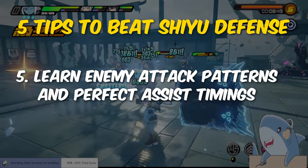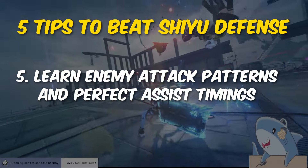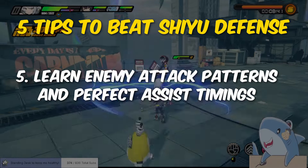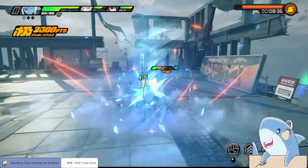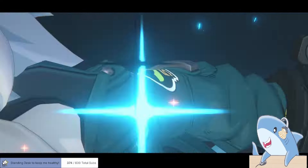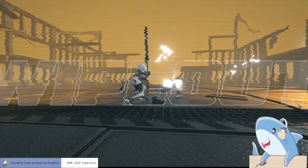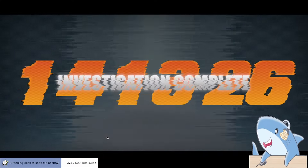Tip number five is to take your time and learn enemy attack patterns. Not only will this help you survive, but being able to perfect assist and assist follow-up is crucial to getting S-Ranks on the nodes, especially in the later stages. Now with those tips in mind, let's go through the stable nodes of Shiyu Defense. I'll give you overall strategies and recommend teams and bang boos for each stage, but keep in mind you can complete these stages with an S-Rank without the optimal teams. As for the critical nodes, I'll let you discover those for yourself.